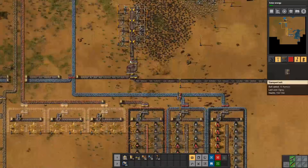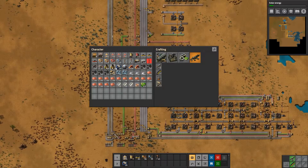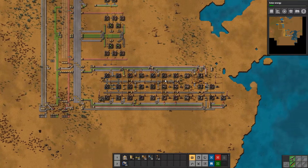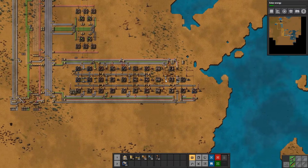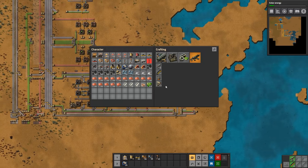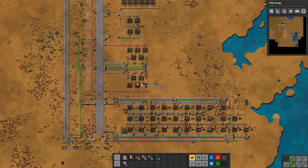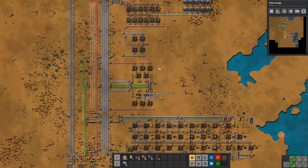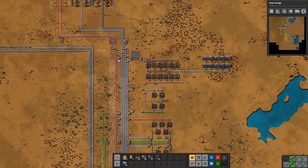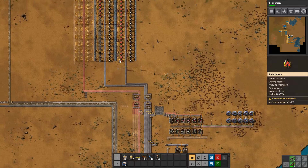We have to go fix our coal. Last thing this episode is pretty much just setting up the rest of our coal production. Because if we ran out of coal, that will cripple us for a while - and that would not be good. Here's some more copper for you, and this is just chugging along nicely, giving us a bit of progress all the time.